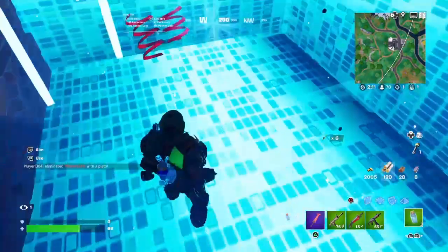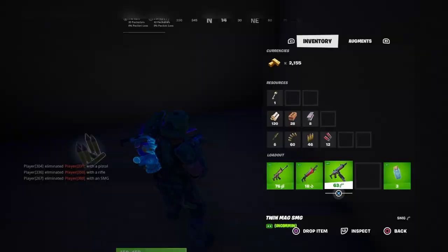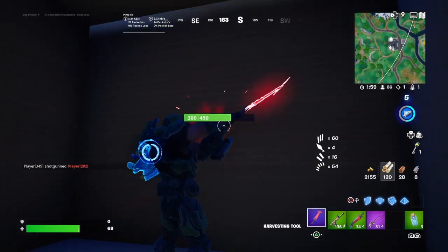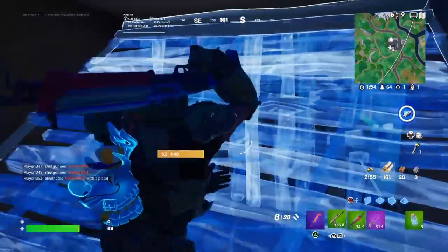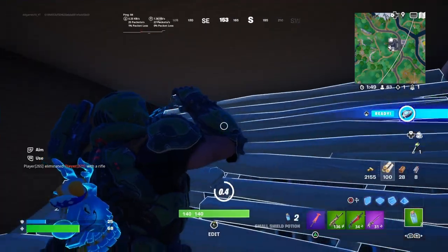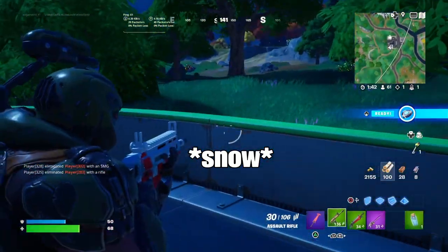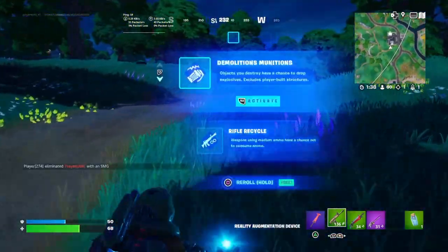Also coming back is the Snowball Launcher, which we haven't seen in a good while — seeing it return is like drinking hot chocolate. And make sure to check out the sand POI in Fortnite: if you pickaxe the ground you'll get a big snowball you can hide in, and that's also one of the Winterfest challenge quests.